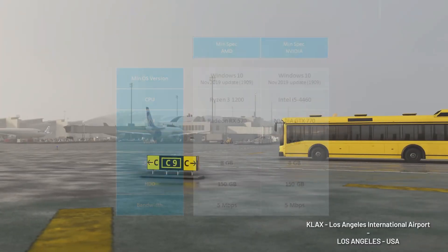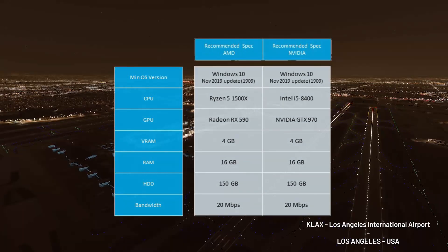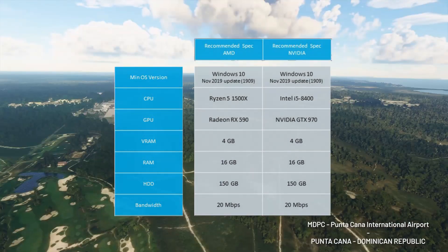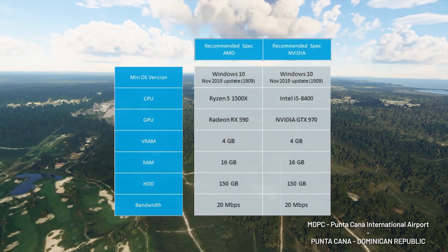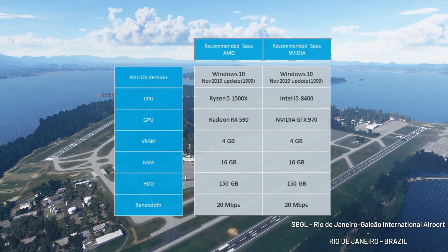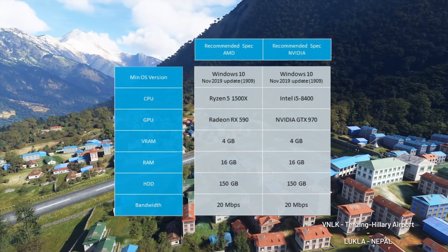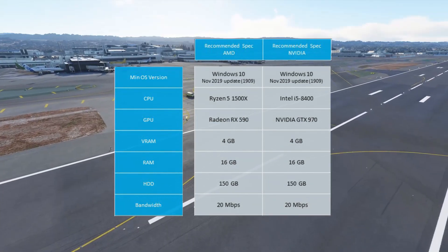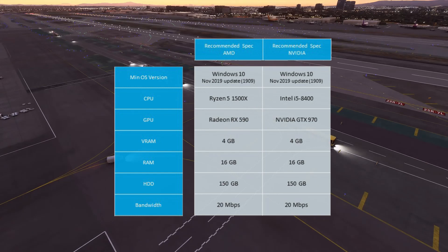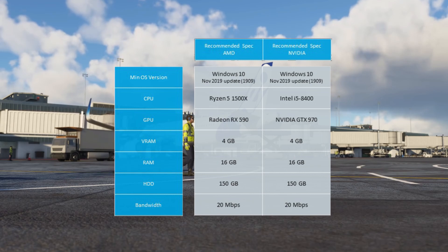For recommended settings, Windows 10 is required across the board. You'll need VRAM of 4GB, 16GB of RAM, 150GB of hard drive space, and an internet speed of 20MB per second. On the AMD side they want a Ryzen 5 1500X for the CPU and a Radeon RX 590 for the GPU. On the Nvidia side they want an Intel i5 8400 for the CPU and a Nvidia GTX 970 for the graphics card.